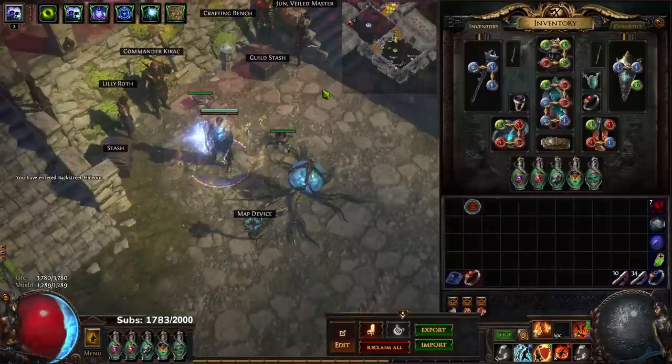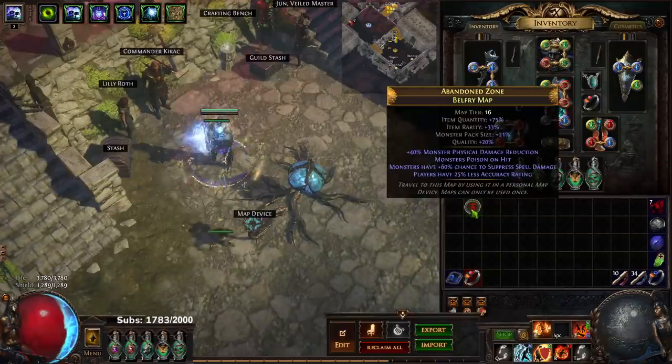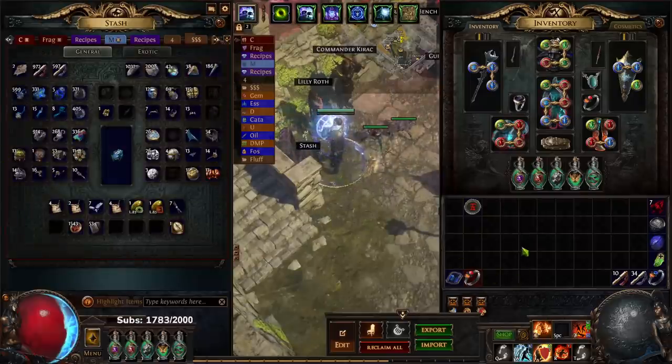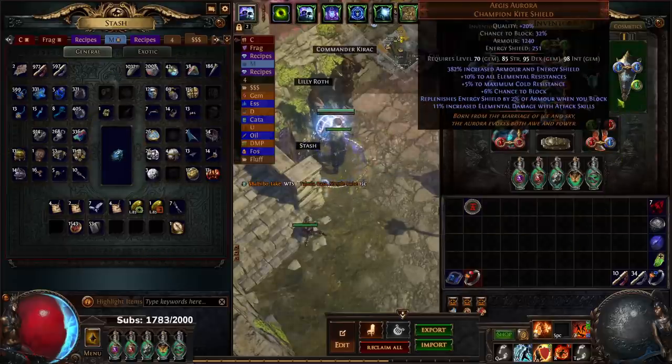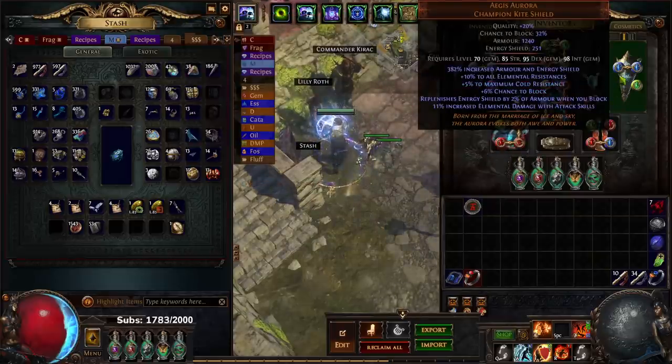Before I get started, I want to show you guys what I acquired. Then we're going to jump into a tier 16 map. I farmed about five divines out of the league mechanic — two of them were lucky drops. I got a pure Chalupa breach stone and a few other things, then liquidated all my currency to snipe an Aegis Aurora for three divines and 411 chaos. Literally all of my currency went there.